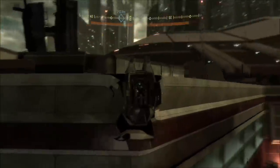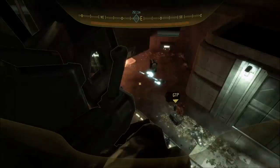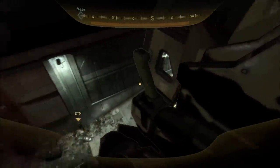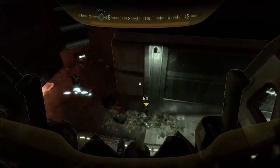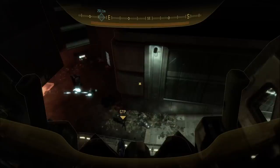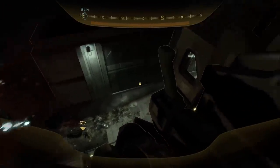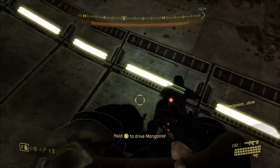It has all the animations of getting into the drop pod, which is very interesting because you're not supposed to get back in, yet the animation is still there. In Halo 2, for example, the Elite drop pods have animations to get out but not to get in, which is why it's really hard to get into a drop pod in Halo 2.